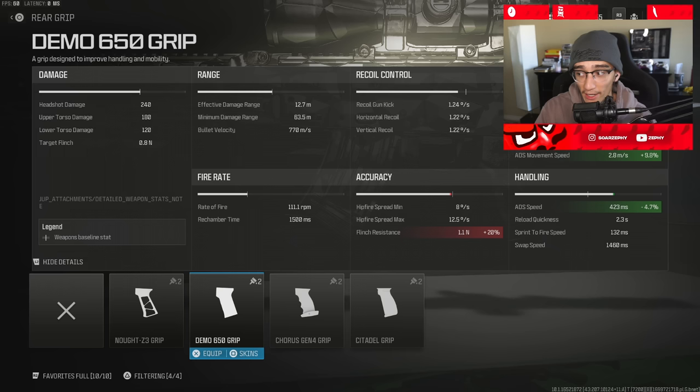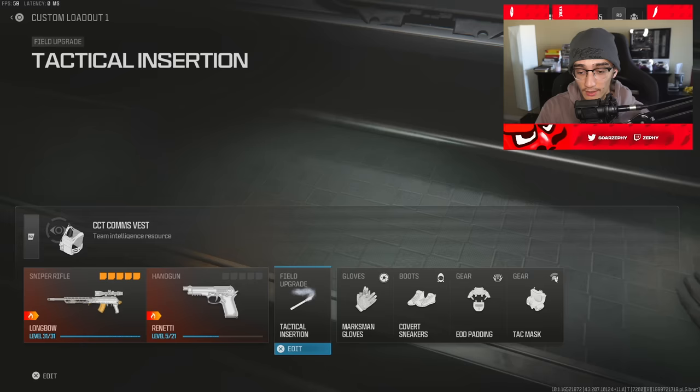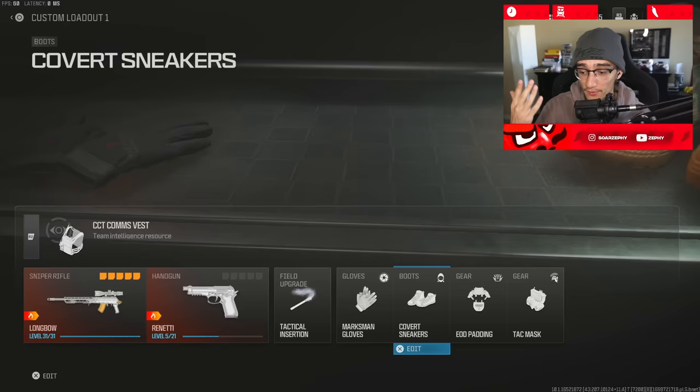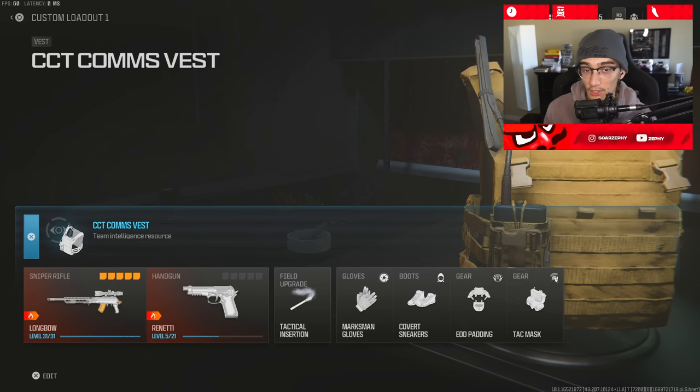Personally, the class setup I originally described is my favorite. Between the three different class setups, let me know in the comments which one you found more helpful for your play style. For the rest of the class setup: Renetti for the secondary, Field Upgrade for the TAC insert, Marksman Gloves, Cover Sinkers, EOD Padding, and TAC Mask. These perks are great for respawn — for S&D you may want to tweak this a bit. And of course, the CCT comms vest.